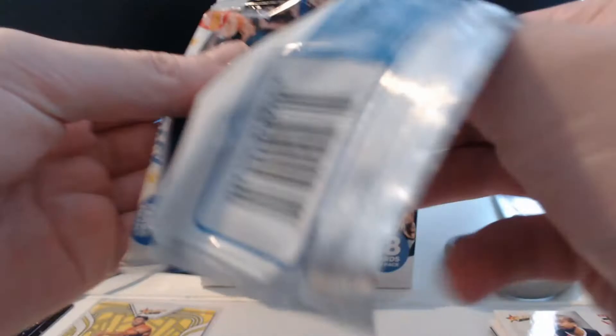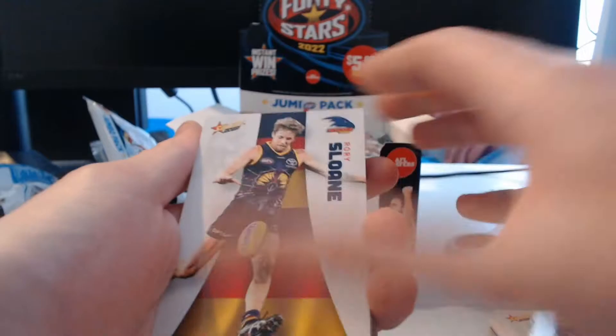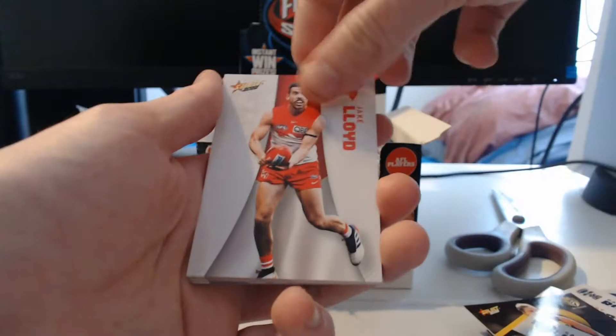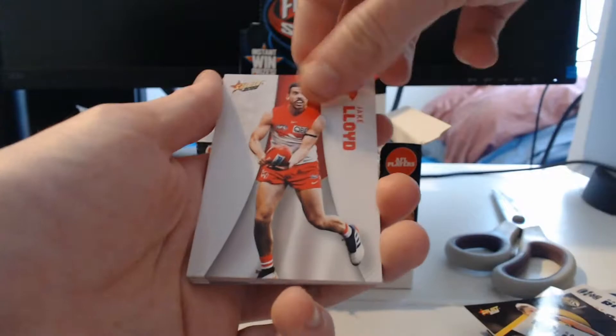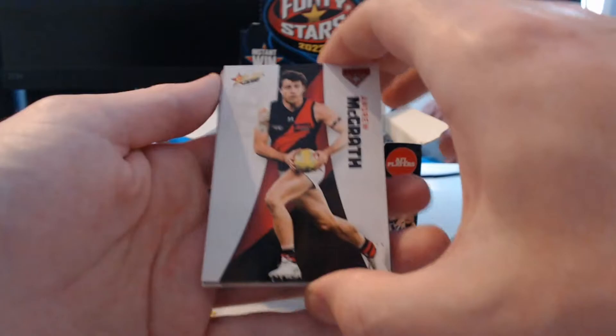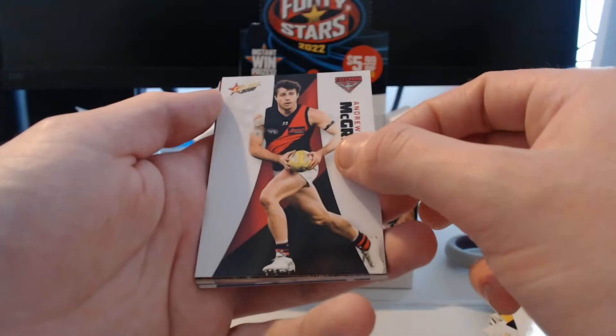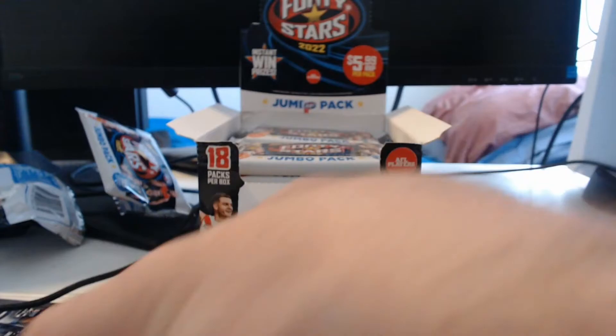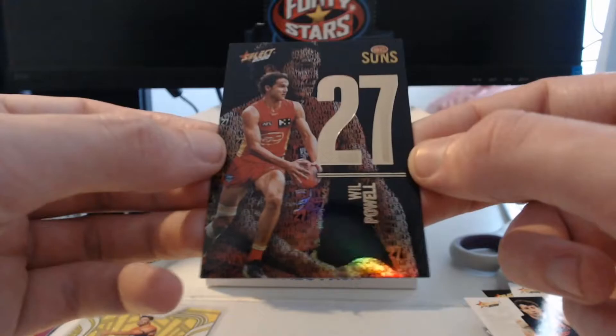That's one of 18 already completed. Let's get to number 2 — excited to see what we can get. Hoping to see an above box hit, maybe a Spectrum Redemption. We've got Rory Sloan, Ali Anderson, Gary Rowan, Harry Perryman, Caleb Sorong, Katie Brennan, Sammy Walsh, Jake Lloyd, Luke Bruce, Andrew McGrath. Numbers! This is going to be really nice — we got ourselves the Numbers Midnight insert. It's Will Powell, Gold Coast Suns. And the one behind it is a Sunset Parallel Sean Darcy.